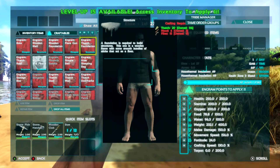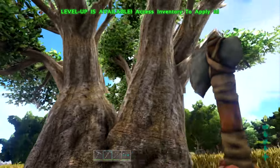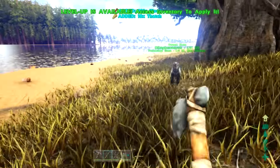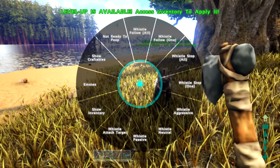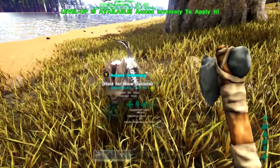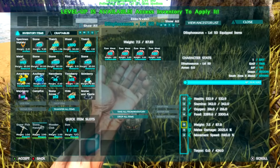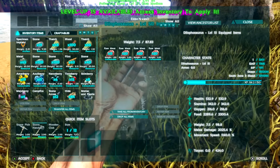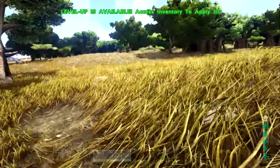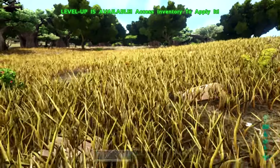For a thatch foundation we need wood and fiber. These are huge trees — we're getting a lot of wood. At least we've got this guy to protect us. I'll put him on neutral just in case, but we don't want him to die — he's our first dino. We should name him. He has good melee damage but you never know what'll happen.